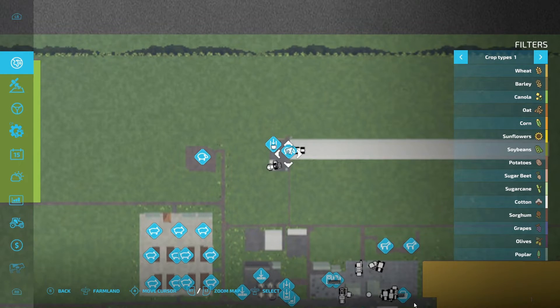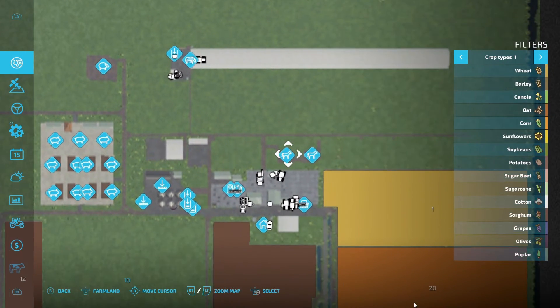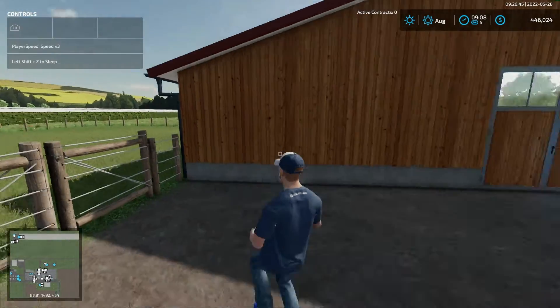One way around this is to find a smaller animal pen with a small number of animals, or place down a small pen — then it will reset the number. Let me show you.